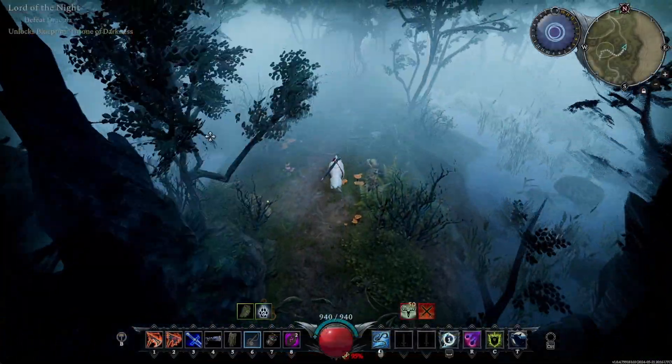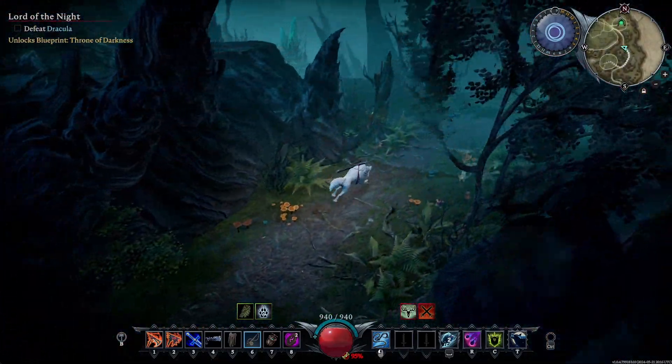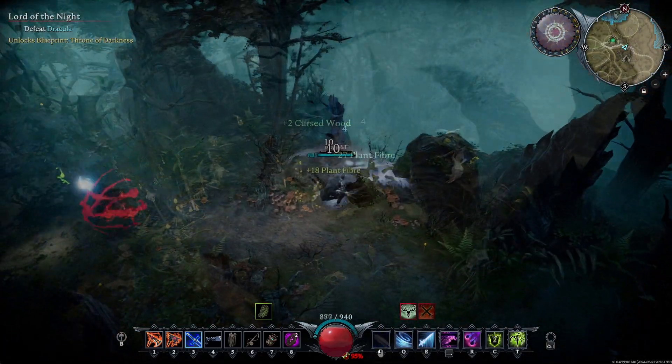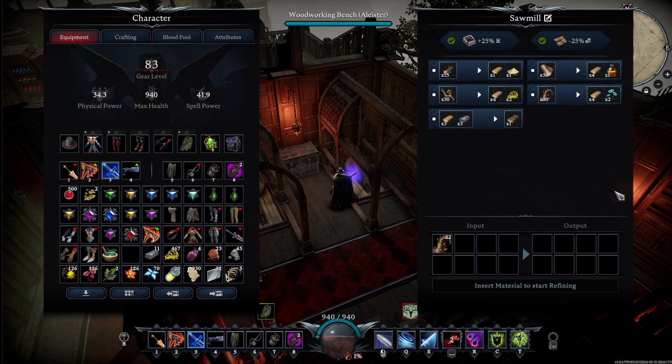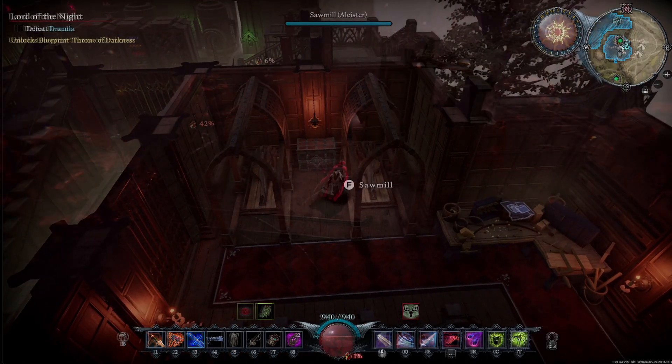If you stuck around to watch the outro, I have one secret tip for you. If you make your way to the cursed forest, you can chop down these trees, and these, and also these tree trunks for cursed wood. You get less of it than normal wood, but when refined it yields 4 planks and 2 ghost shrooms — the latter being pretty useful in the endgame, much better than the sawdust you get from refining regular wood.